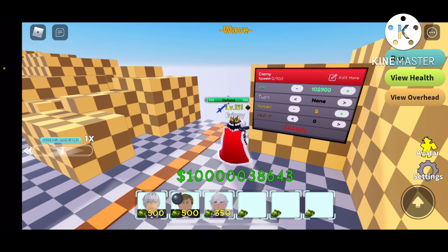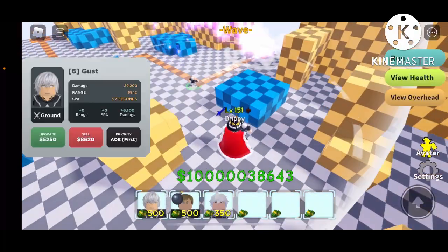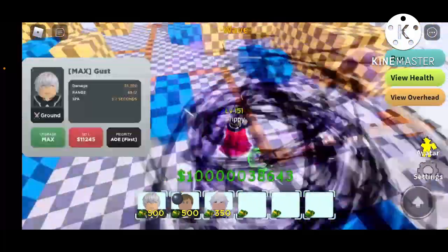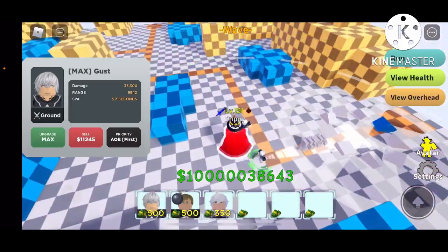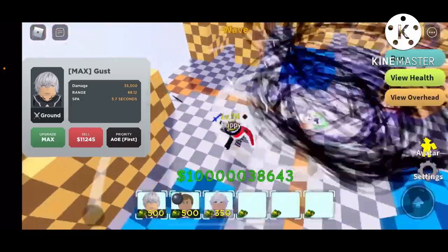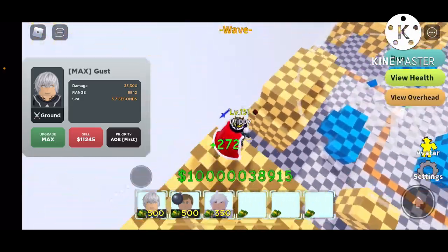He's pretty smart — and kind of fat, just kidding. Let's put more dummies in for the final upgrade. Max Gust — his final damage is 35,300 damage, 68.12 range, and 5.7 seconds.